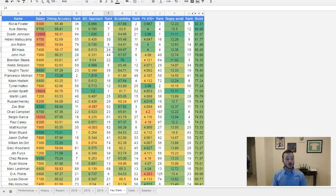Strokes gained approach is going to be very important. This is a tough course — this is where guys are going to separate themselves from the field. I want guys that are throwing darts, hitting it closer than the field. Strokes gained approach is kind of an all-encompassing stat we haven't used much this year, but I do like it for this week.